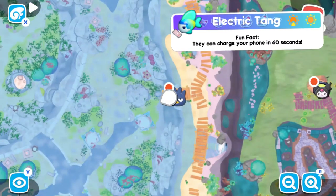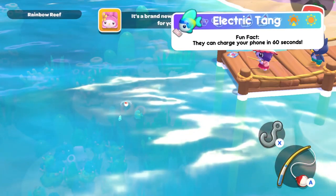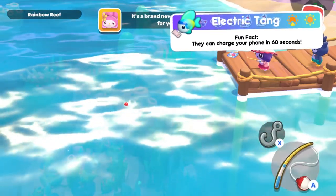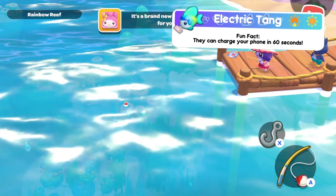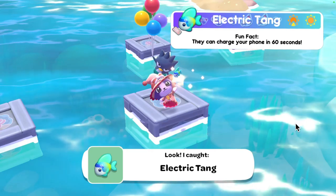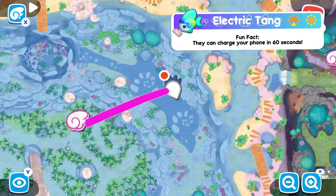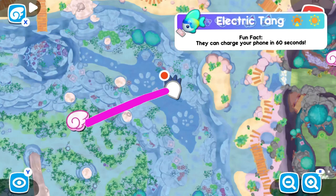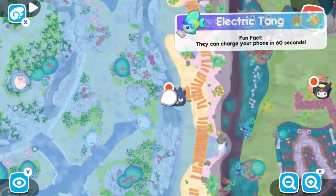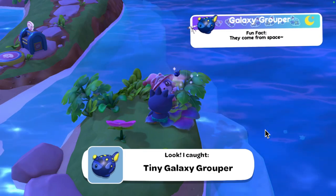Now moving on to the electric tang — found in the morning and during the daytime; I found them during the day. The tiny one is found by fishing on the edge of the pier found by going through the seaside resort gate, then heading past the Mumida fire and following that path until you reach that small pier. The regular size is found by going to the kelp maze and heading towards the four boxes on the surface, fishing from the second box. The large one is found at the same pier as the tiny one.